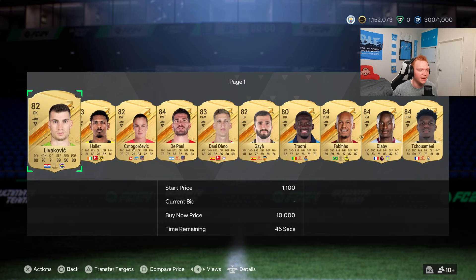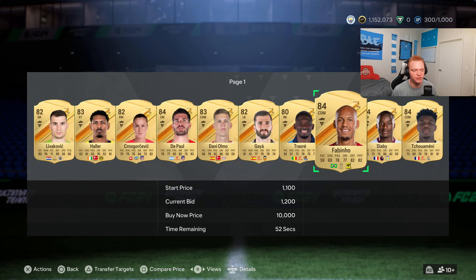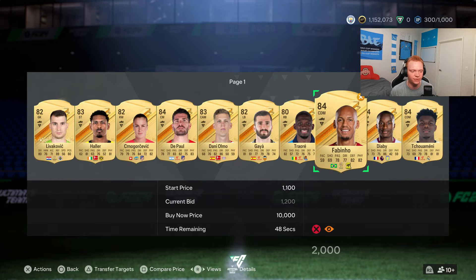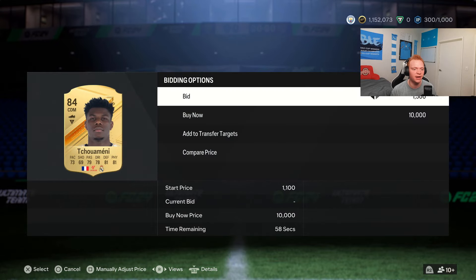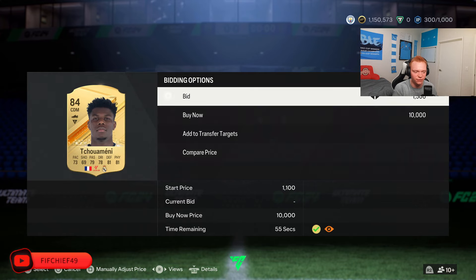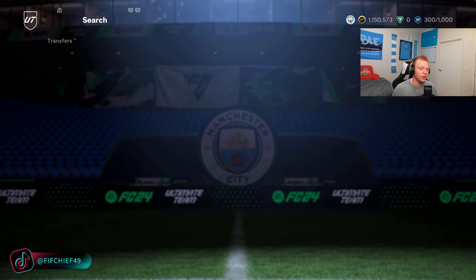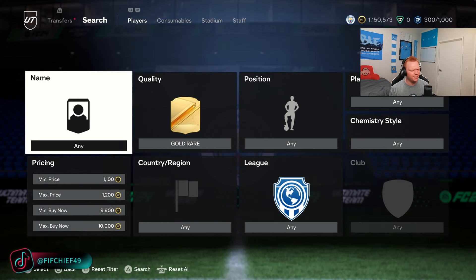We'll go rating by rating. This is our 84-rated filter: 1,100 minimum bid, 1,200 max bid, 9,900 to 10k buy now. The higher the rating you go, the more specific the filters become. The 84 one has a lot of different ratings in it, but the 86 filter pretty much only has 86s in it, which makes it really good for bidding. I typically only use the higher rated filters.